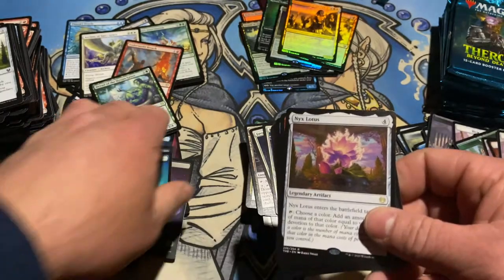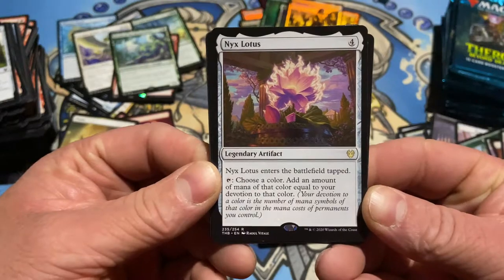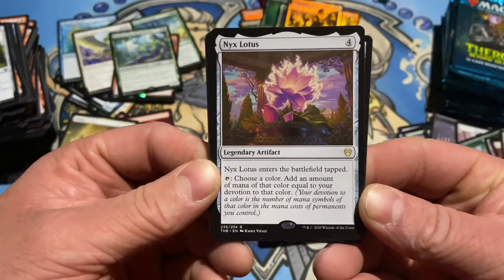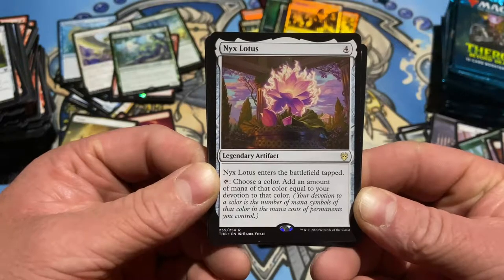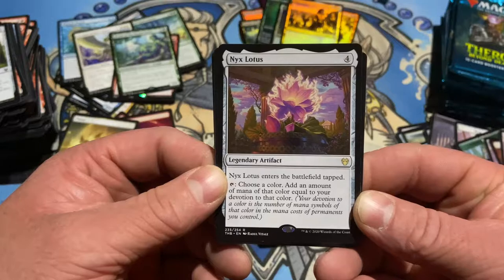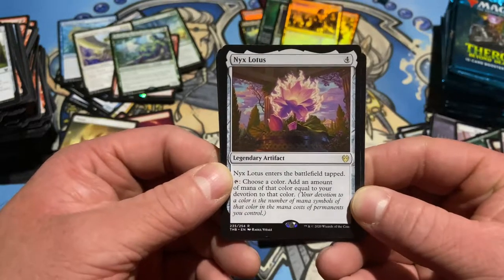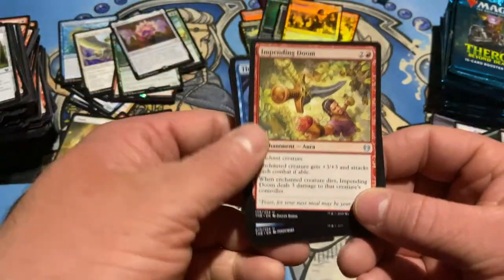Mountain, full art. Nyx Lotus — I think this is cool. Enters the battlefield tapped. Choose a color, add an amount of mana of that color equal to your devotion to that color. Sucks if your board gets wiped after you cast this and it makes no mana, but fun to play in Commander I think.